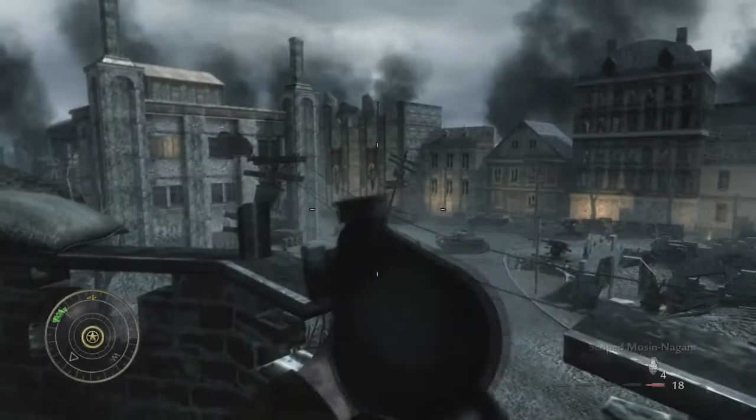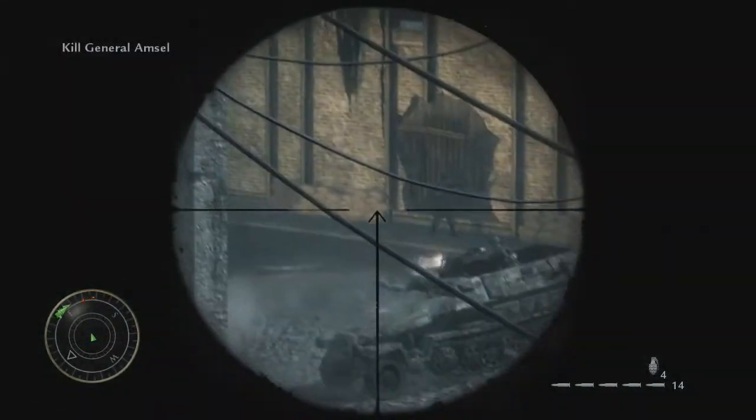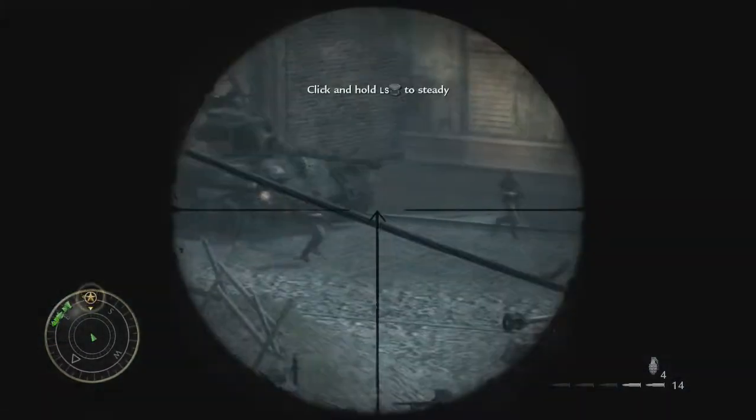Next we're going to show you how to get the Gunslinger achievement. We're back at the same sniper place again and this time you have to kill General Anzl, the boss target of the last part of this level, by using the pistol.